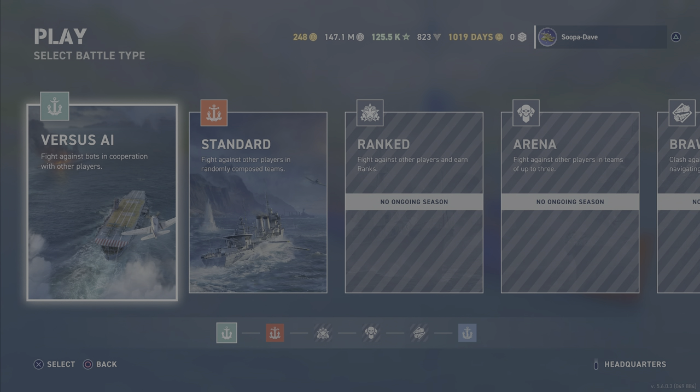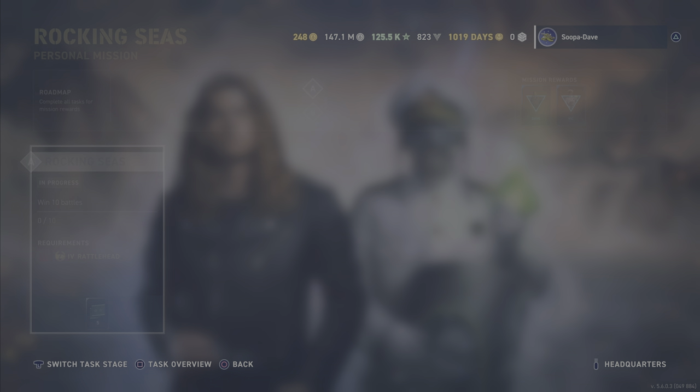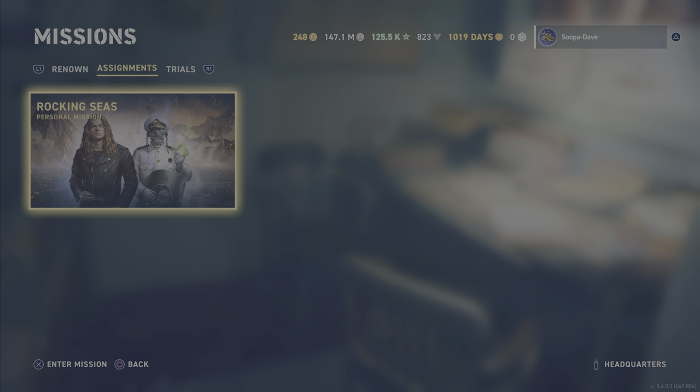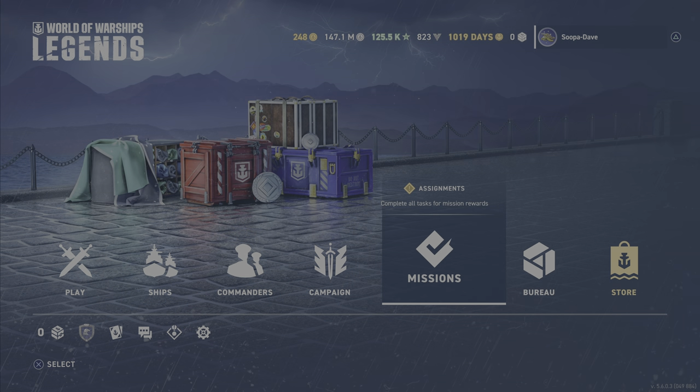The reason I bring this up is it also has the Geisses. For you guys on Xbox, make sure you comment and I'll pin it. You'll have this mission — 10 matches in the Rattlehead in standard mode, or 15 wins in AI matches — and then you can get the two Geisses. I did check the add-on and it did not say whether they are only usable on American ships.